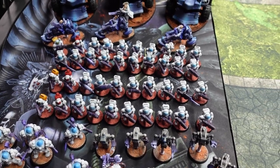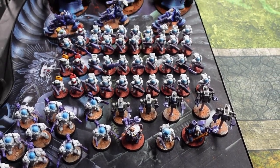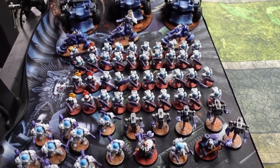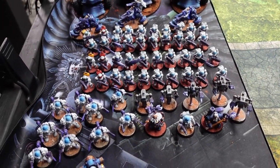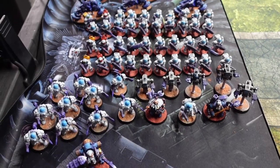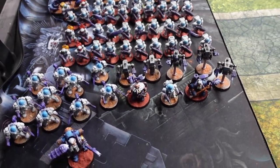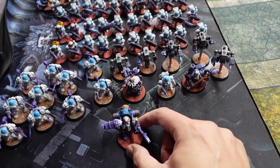Today's battle is Votann versus Tyranids. We think Votann has some weakness against mortal wounds, so we want to test it against a heavy mortal wound Tyranid list. It's a good Tyranid list, so we're going to see what the Votann can do today. I'm going to be playing the Greater Thurian League. Let's go through the list.